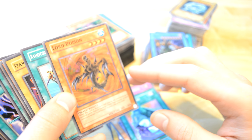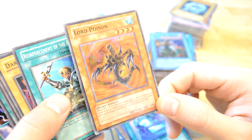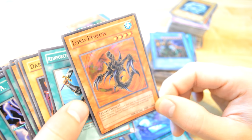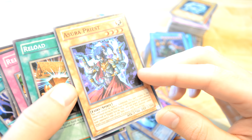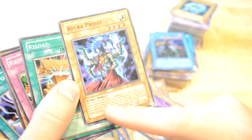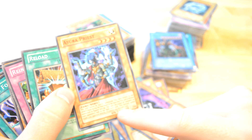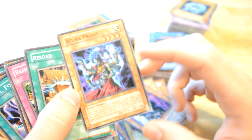Lord Poison — it's a plant; when this card is destroyed and sent to the graveyard as a result of battle, special summon one plant type monster from the graveyard except Lord Poison. Reinforcements of the Army, Dark Blade, another Gefraid. Azura Priest — this card cannot be special summoned; this card returns to the owner's hand during the end phase of the turn; this card can attack all monsters on your opponent's field once.